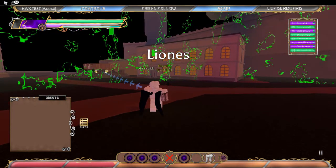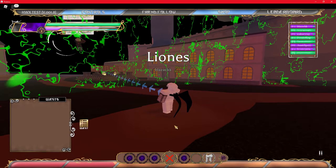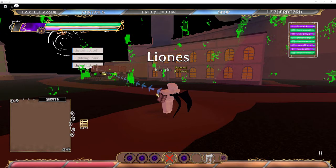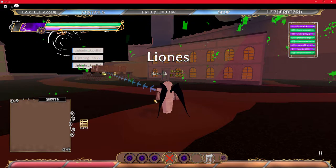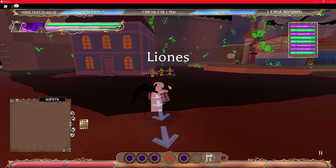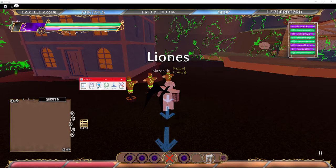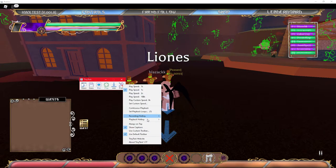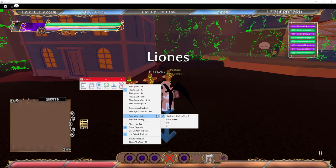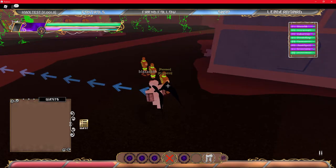So let me show you guys how to use an autoclicker. Get yourself something like TinyTask — just get that. What you have to do is record yourself first. Press record or set preferences, or do one of these recording options. The hotkey is Control+Shift+R — start recording.